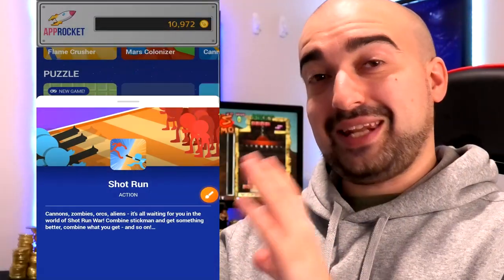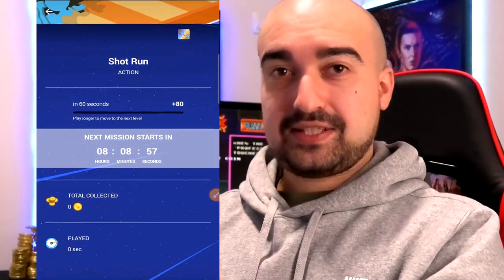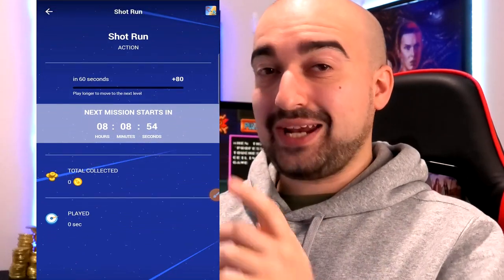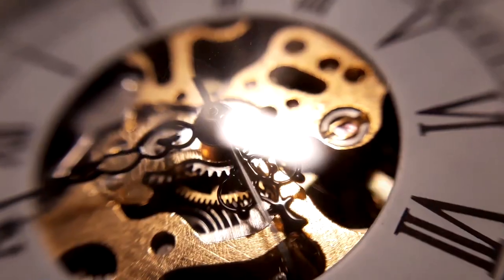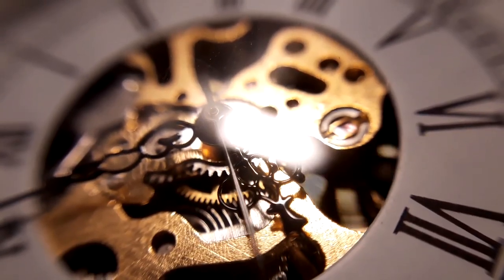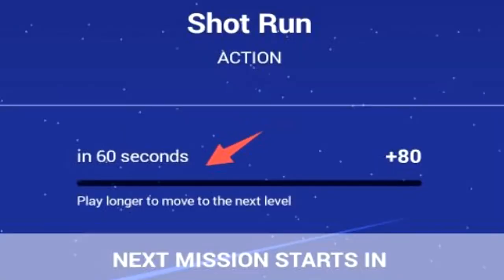Let's test it with Shot Run. Just remember, I have about 10,972 of these coins. Simply tapping on the Shot Run application will bring up the next area that you can proceed from. So now AppRocket has granted me access to Shot Run since it's installed, and we're on a 100% fresh start, so everything's on zero. Let's play this for about 5 to 10 minutes and see what happens. I'm curious to see how many coins we're actually able to generate. Apparently I'll get my first batch in 60 seconds, and 80 seconds will be added on to my next batch of coins once I've completed the level.